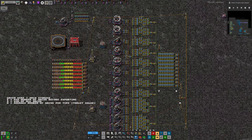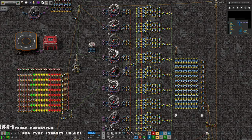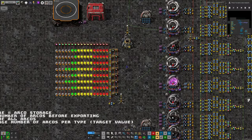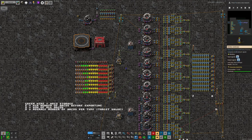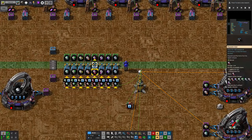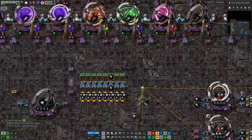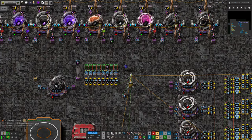The system compares all the different choices it could make and decides which would bring it closest to balance - the one that would make the biggest improvement - and then runs that particular recipe. So rather than simply asking 'will this make things better' like mine does, or 'what's the best way to make the type we need' like Mike's does, this system analyses all possible recipes and picks the best one. He's also got a pretty graph showing how many of each arcosphere type is in the system. The system is built around logistics bots taking arcospheres from filtered storage chests over to wherever they're needed.